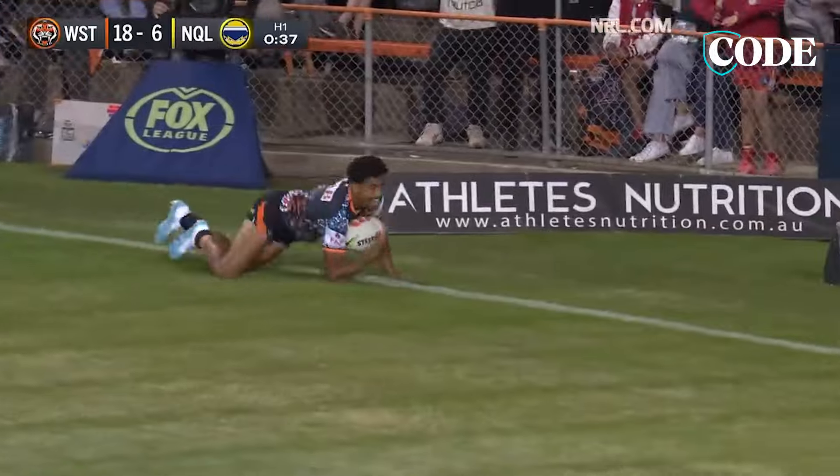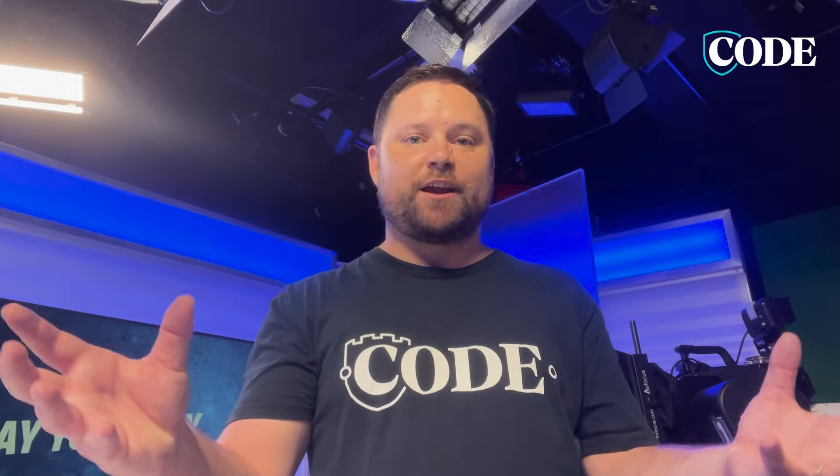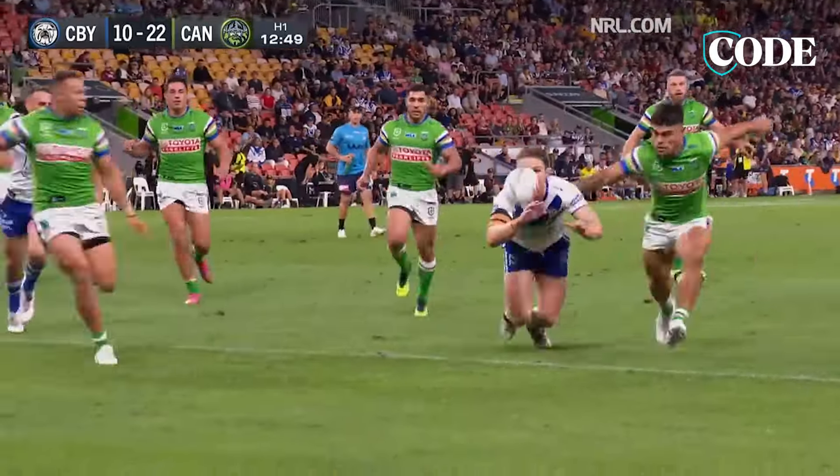Firstly, you cash in your fat cheapie for another cheapie. So in this case you'd sell Jacob Preston in round 7 for $550,000, buy another cheapie at $200k, and then bang — there you've got $350,000 sitting in your kitty ready to spend elsewhere in the team.